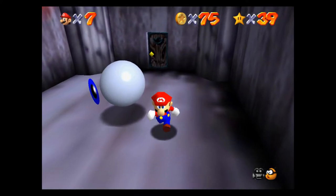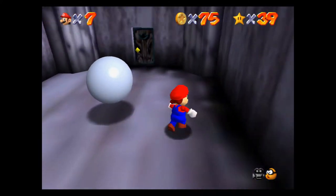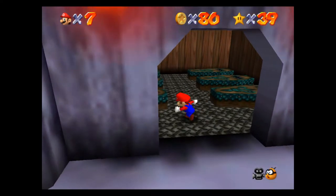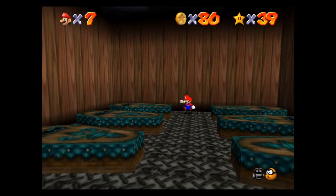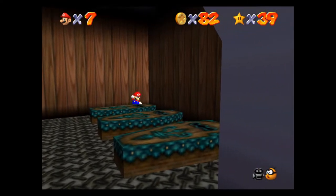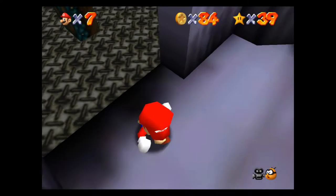This level is super fun, by the way. Once he locks onto you, do a 360 and he's done for. Boom — he's not so scary. There should be a couple red coins in here, one or two at least. There it is — there we go. Just don't get hit. There we go, number seven.